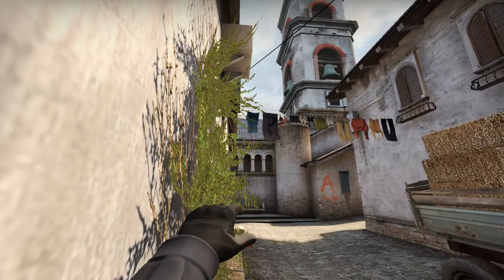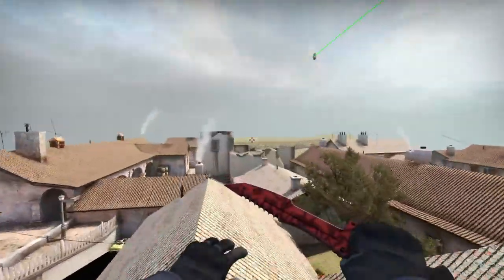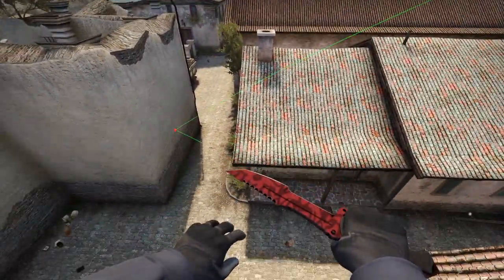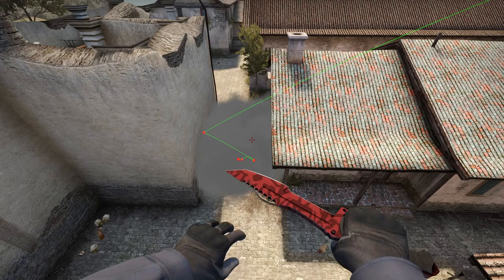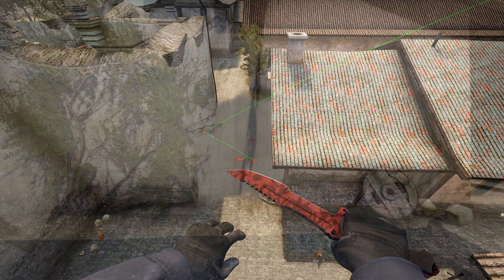Then walking forward just a tiny bit and jump throwing — this is going to smoke CT at B. Having this as well as a player at B making noise and throwing flashes could make the player at arch rotate, meaning you can quickly execute an A strat using these next smokes.